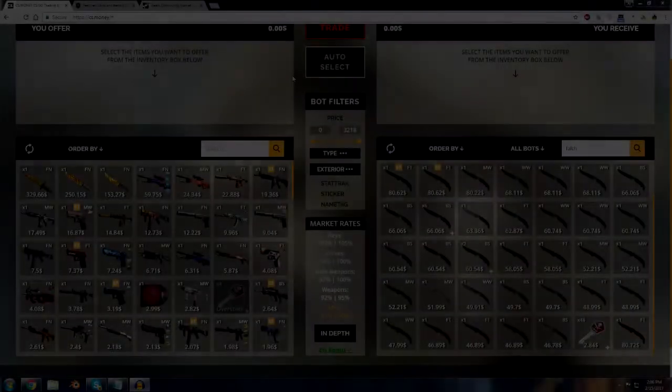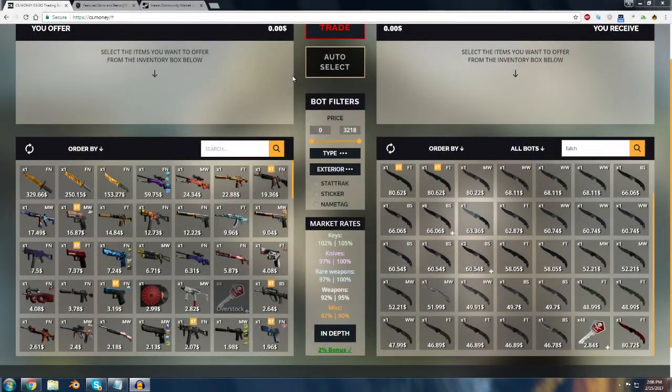Sadly, the keys that I just bought are actually in overstock, which means the website has an excess of them and they aren't accepting any more right now. However, based on the conversion rates shown here and with a little bit of math, we can figure out just how much we've actually made without having the website do the math for us.